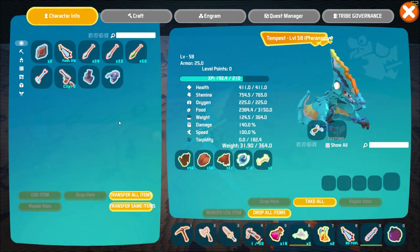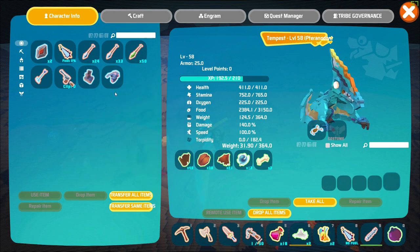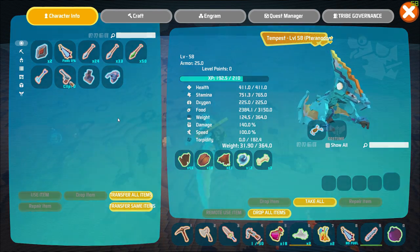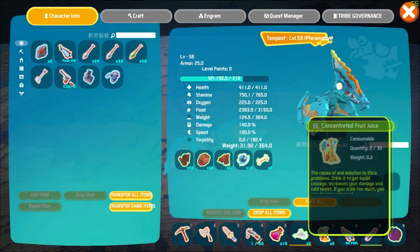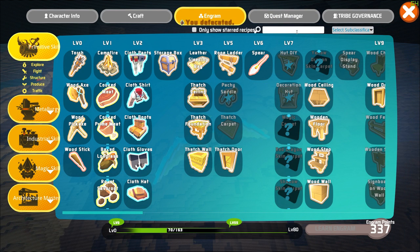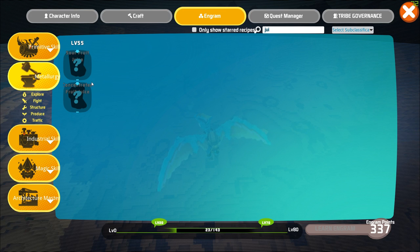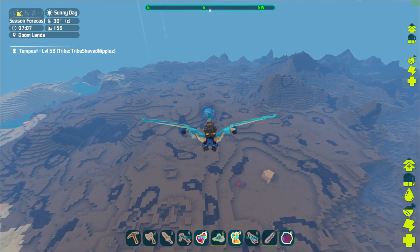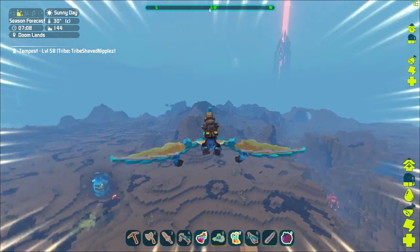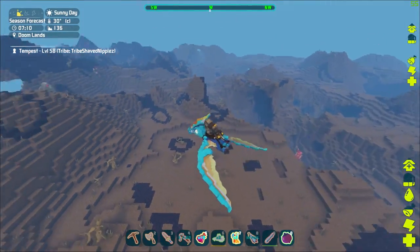You just get back up to your flyer and rinse and repeat as many times as you want to get ridiculous gear. I'm hoping to get a full set of steel armor. I also get these concentrated fruit juice drinks — that's level 55 and appears to increase your overall damage.